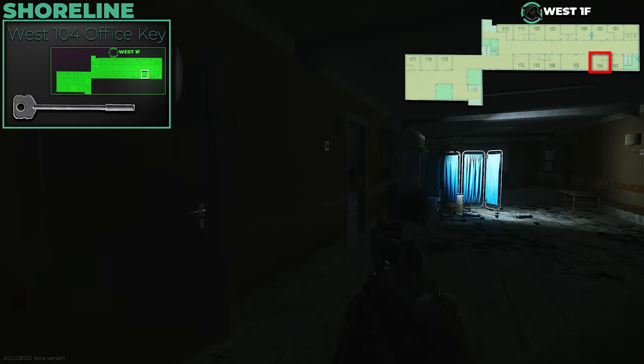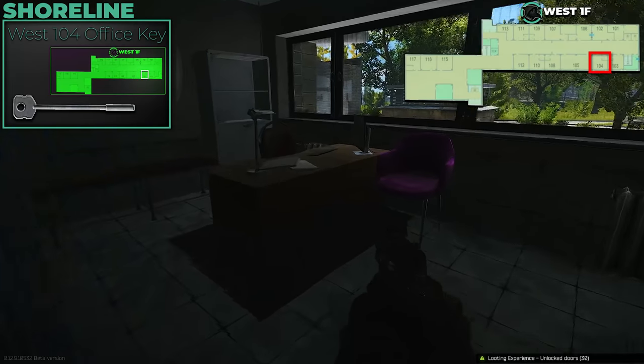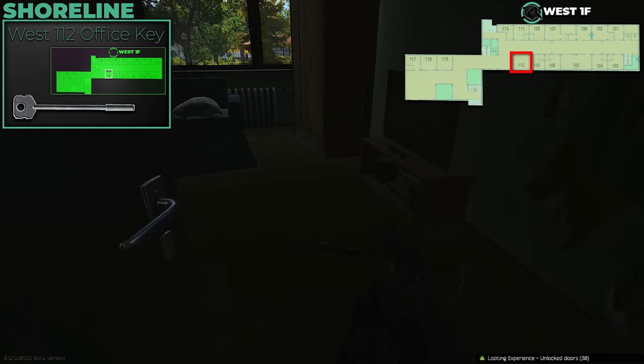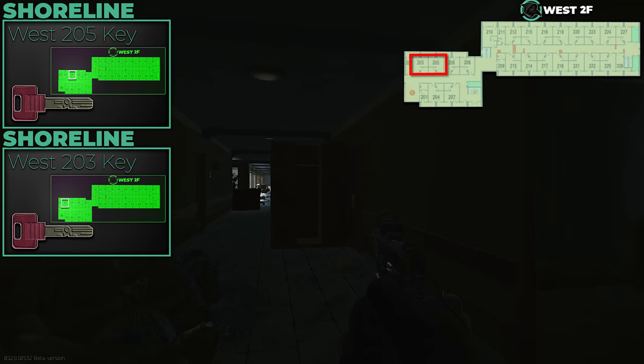On the west wing: West 104 and 112 both have Blue keycard spawns — that's the main reason to have those keys. There's a small chance for a Ledex spawn in 104 but I've only found one in a long time. The Blue keycard spawn is the primary reason you want both 104 and 112.